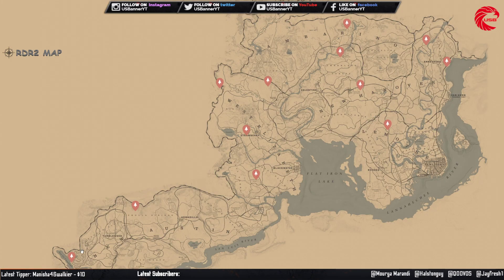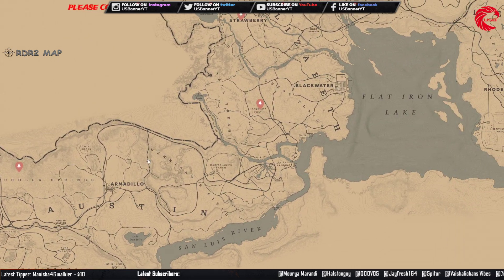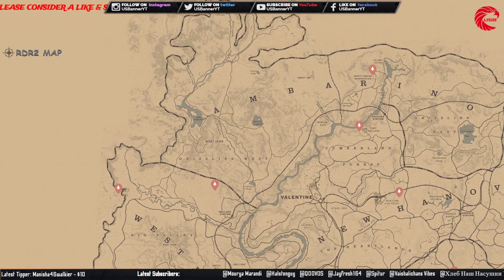The Arrowhead set — you can collect this set and sell to Madame Nazar for $289. It's cycle 6 today.